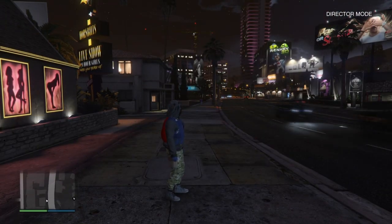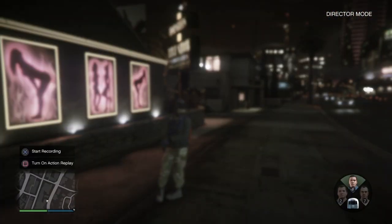Once you have the outfit you want to select, go into director mode. Wait until you load in, then walk around for about 20 to 30 seconds — I recommend 30 seconds just to make sure it actually works. Then exit director mode by holding down on the d-pad.